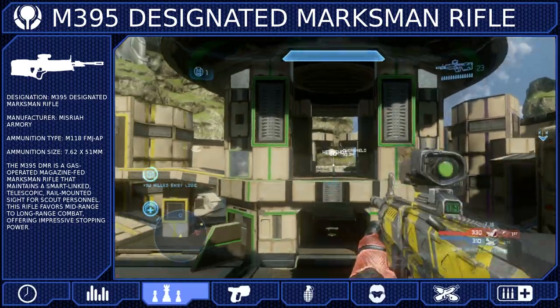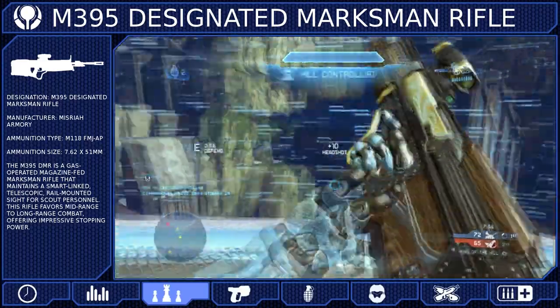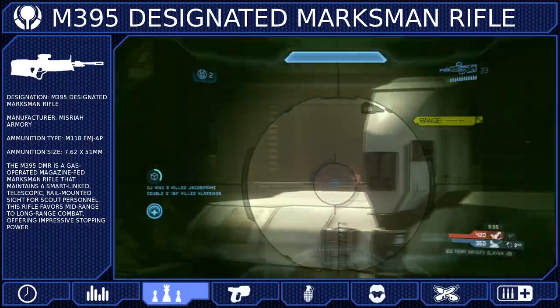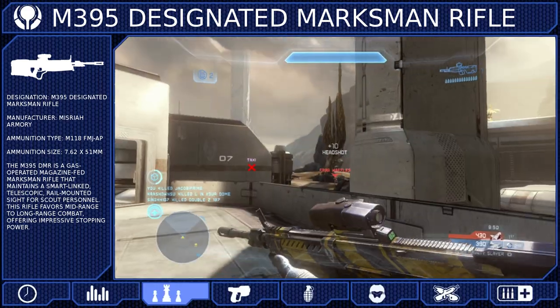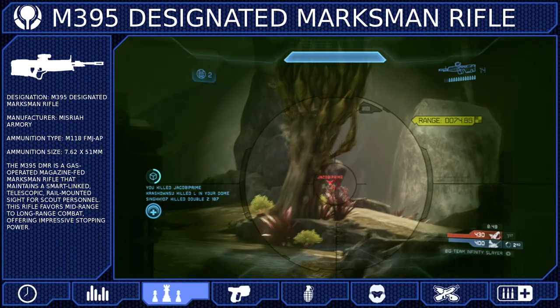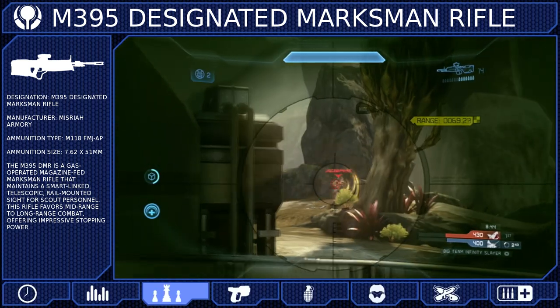Your second major threat is another ranged weapon. Again, a good way to avoid them is to not be too aggressive and make yourself an easy target. In large engagements, don't run out into the open and make yourself vulnerable. Stay where you can get to cover. If a fight begins to turn sour, just duck behind cover and let your shields recharge, or reposition to get a better angle on your opponent.